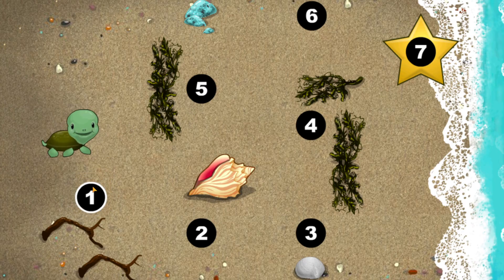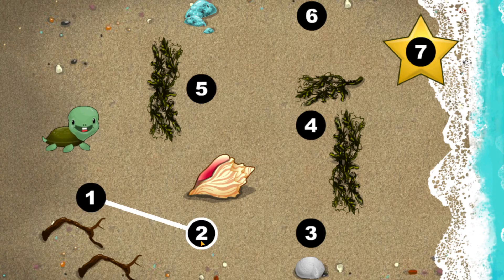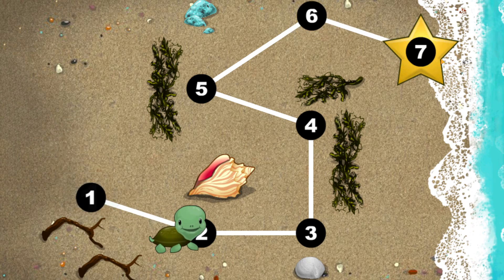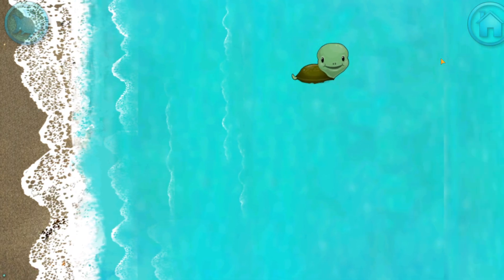This baby turtle needs to get to the sea. Connect the dots to show her the way. You're doing great! 1, 2, 3, 4, 5, 6, 7! Happy travels, baby turtle!